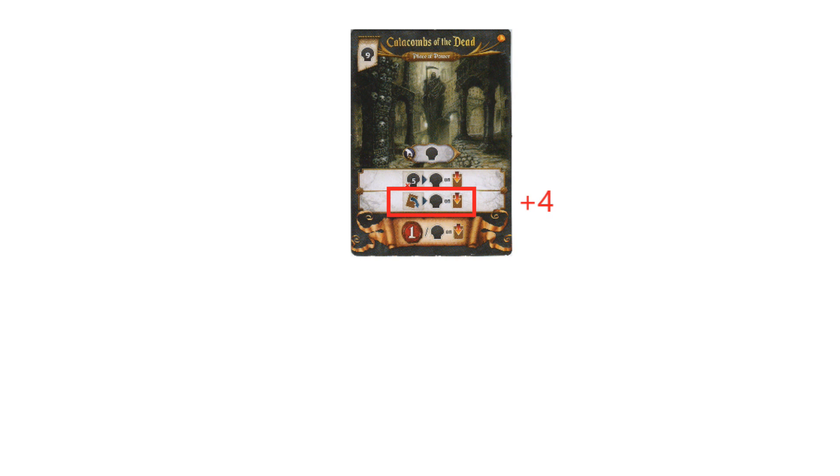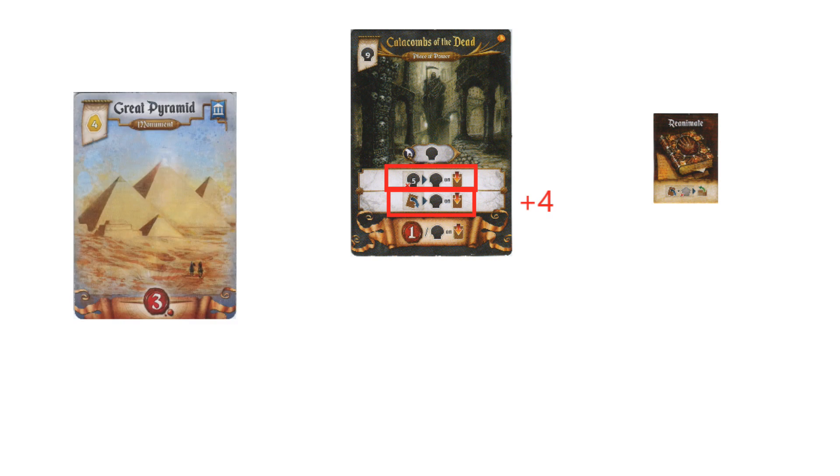How you get the rest of the points is up to you. Reanimating the Catacombs with either the magic item, Witch's ability, or Chalice of Fire all become very cheap ways to get additional points. You can focus on the Catacombs' second ability, exchanging 5 black for a point, or save up gold to buy a monument by discarding cards or using cards to generate gold. It's likely you'll need a combination of all 3 to reach 10 points. The Catacombs give you a great head start with cheap and reliable points.